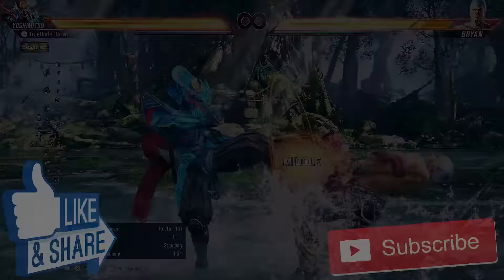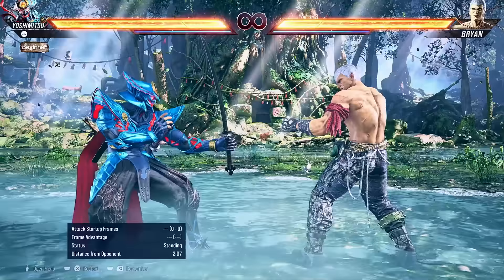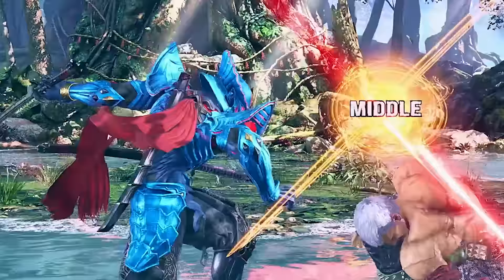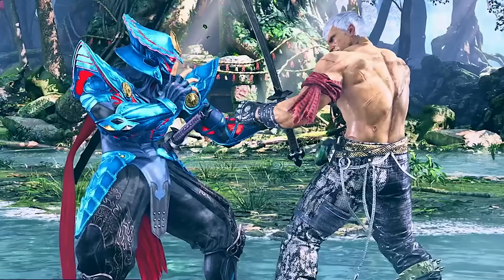First up, we're gonna talk about some key pokes and normals that you want to be aware of when you're right up close in the opponent's face, because some of these moves are absolutely vital. For example, 1-1. Really fast punish, 10 frames on startup, and even better, the second hit forces crouch on the opponent, which can be really good because they lose access to their standing attacks. And then for the cherry on top, it's plus 4 on hit, which means you can force some mids, go for a launch, or force the opponent to deal with what you're gonna do next.